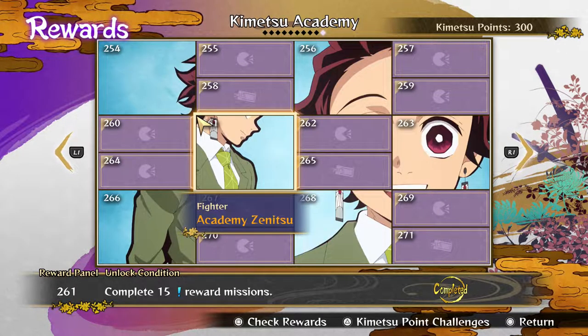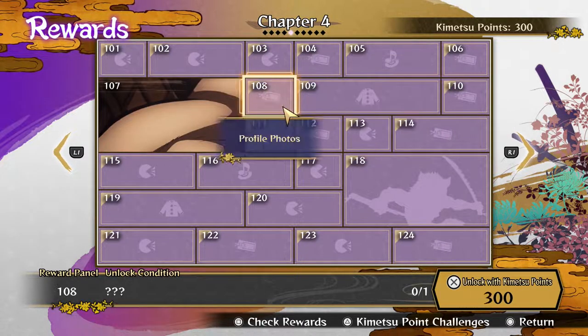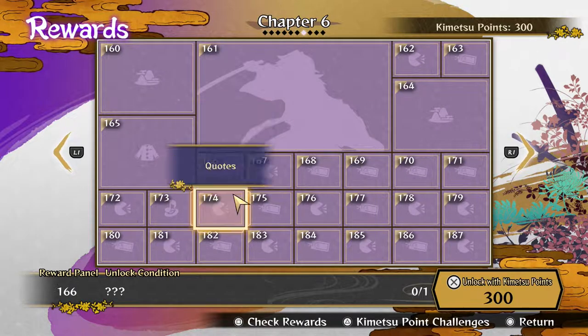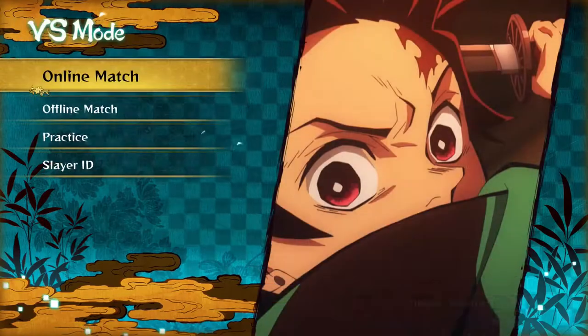The picture makes a full image when you get all the different prizes. I went ahead and bought Zenitsu because I'm trying to main him — Zenitsu is my boy. The other one I bought was Rengoku, because Rengoku is the goat. Rengoku is such a good character, I just need him and Zenitsu. So that's what today's video is going to be about — mostly playing Zenitsu and Rengoku.